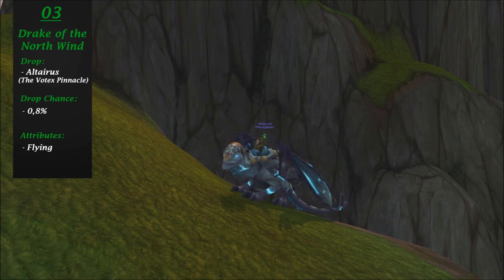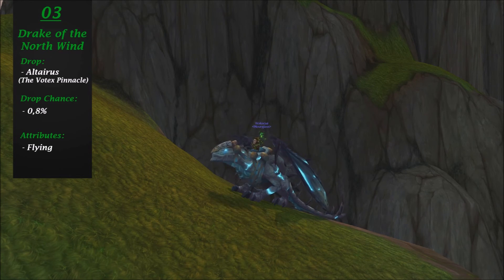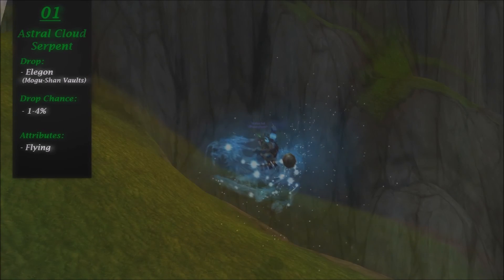Moving on to number 3. Going into the top 3 we have the Drake of the North Wind, which to many of you might seem quite weird now, since I mentioned that I dislike when mounts share models — but for this mount I simply could not say the same. Mostly because this looks really incredible; it's unlike any other dragon mounts in the game. This one in particular has the coolest colors of them all — this white-grey thing with some light blue mixed in. Looks very nice. The shared model does drag it to a 3 instead of a 2, but that's all.